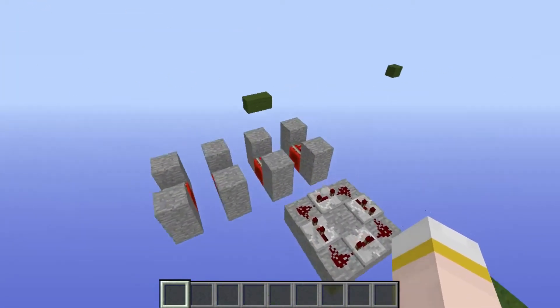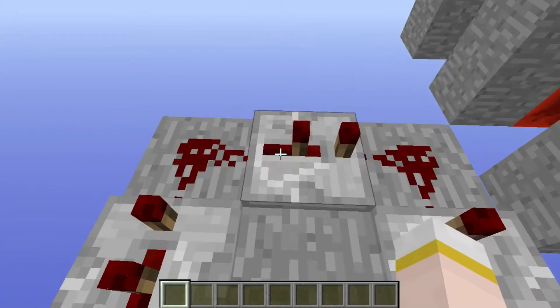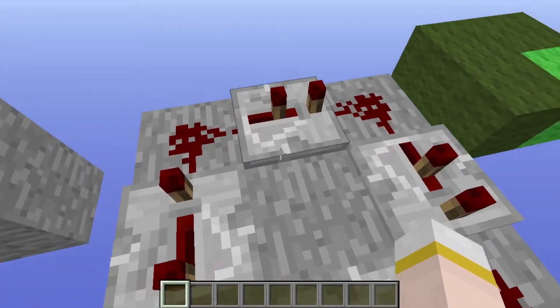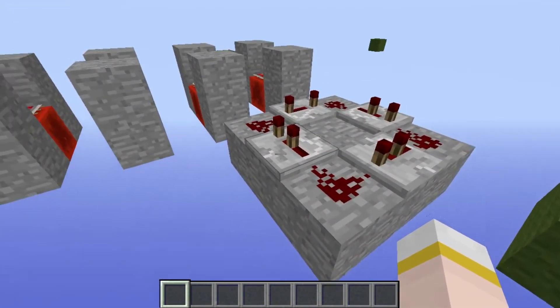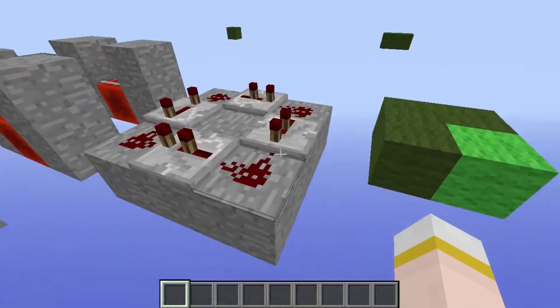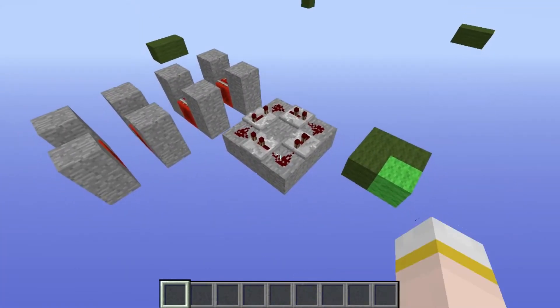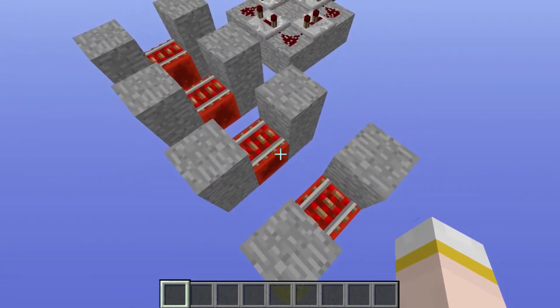I've already set up some clocks. This is just a one-second pulser — it has one repeater all the way back, and the rest are only one right-click back. Each corner will light up and turn off for one second, like one Mississippi, two Mississippi. And trust me, that clock is going to be incredibly important. These others are Minecraft command block minecart clocks, which are also very important because they run really fast.